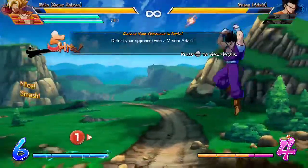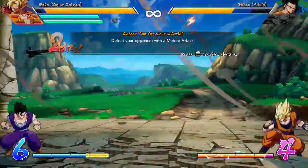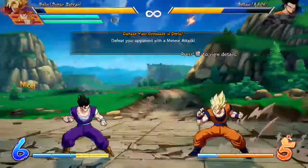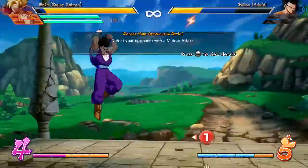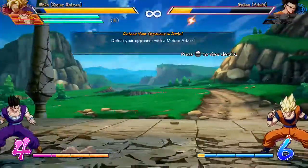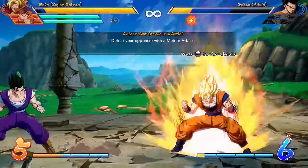So you charge up — I'm on Xbox One — so you charge up with X and A, and then just run low. He has this Ryu-type fireball but it's a Kamehameha, so that's simply down, forward, and A. Down forward and B will do a dash, which is the dragon place. Same thing with down forward and Y — it's just the difference between heavy and light.